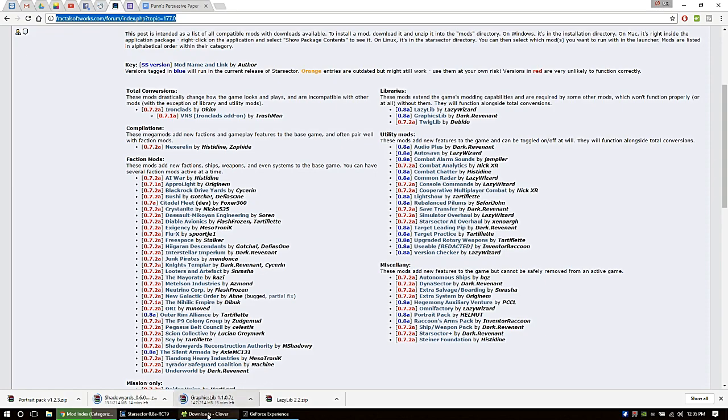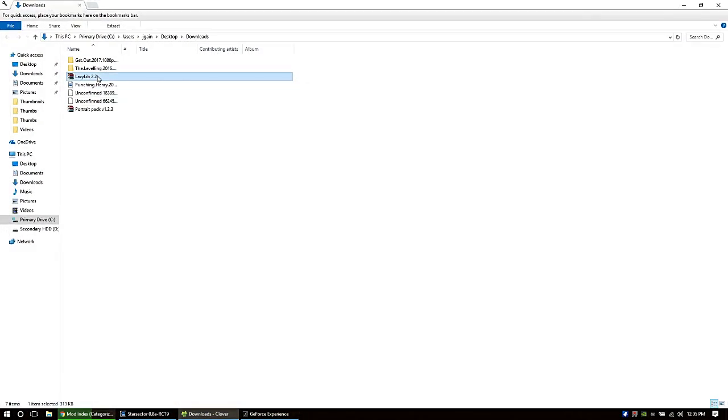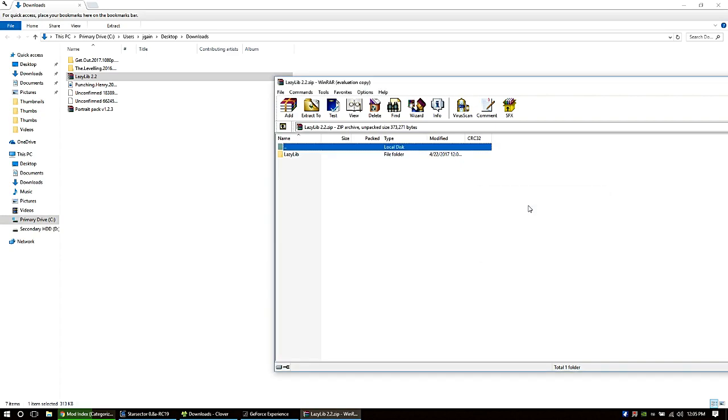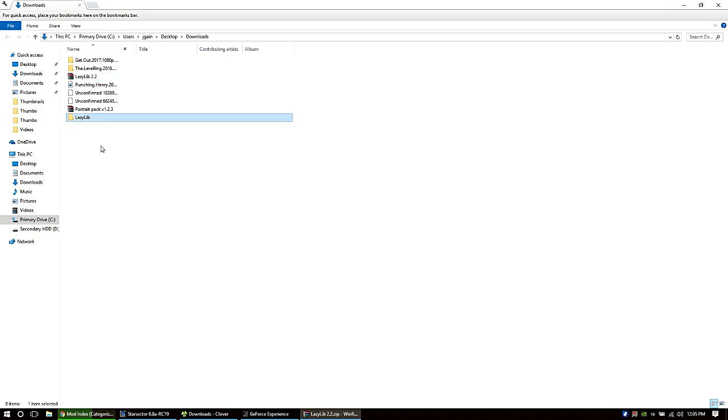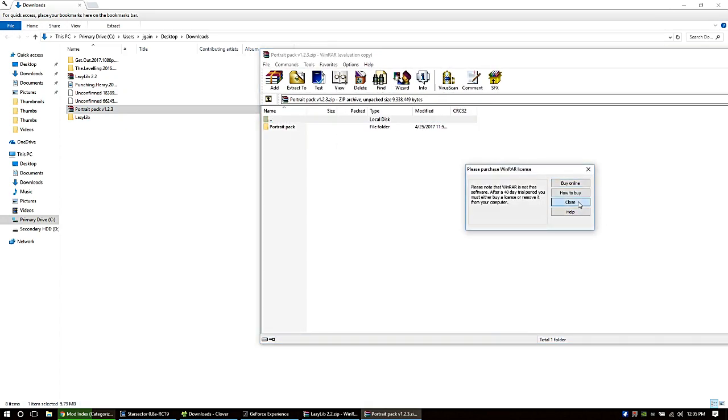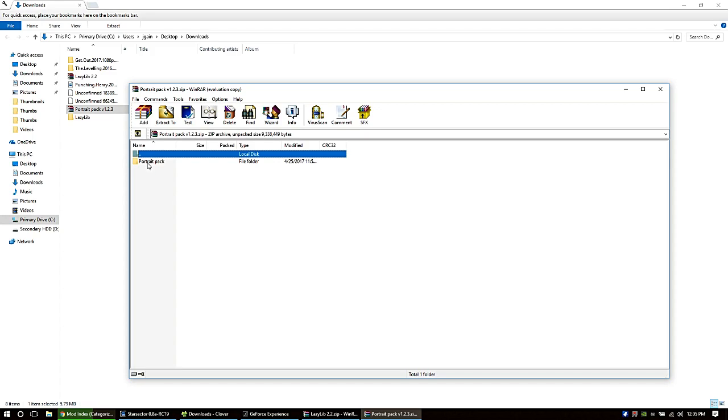I've gone ahead and downloaded the portrait pack and Lazy Lib. Lazy Lib you're going to need for a lot of the bigger mods and the compilation mod, so you'll want to get that one right away. First thing you've got to do is extract the files. If you don't have WinRAR, I'll go ahead and put a link for it in the comments.